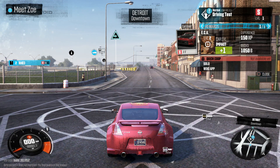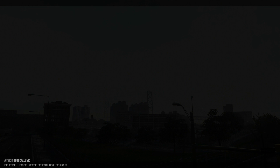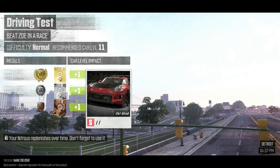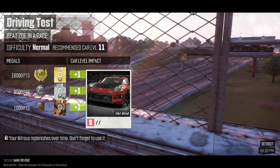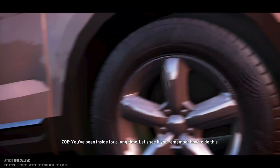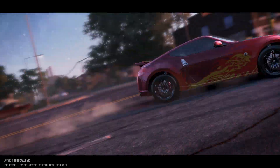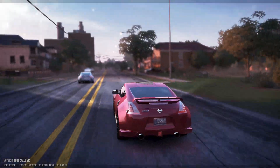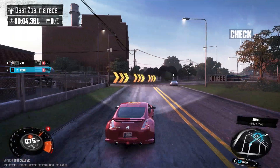Meet Zoe — I guess this is where we're supposed to go. Oh snap! Solo — yes, you can take the driving test solo or co-op. Normal difficulty and recommended car level 11 — perfect, I'm actually at a normal driver level. There's a 370Z — oh, that's her. I gotta beat Zoe in a race.